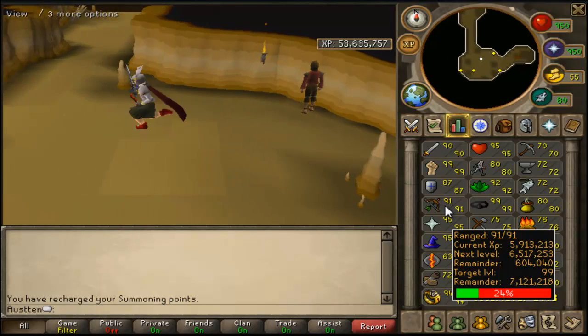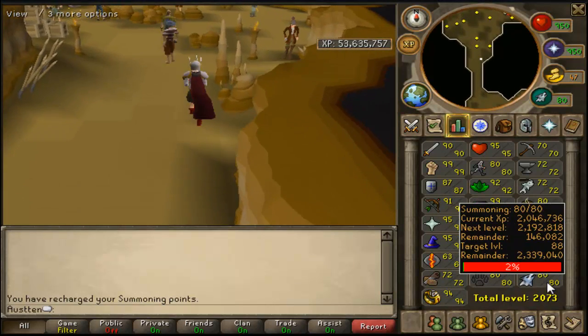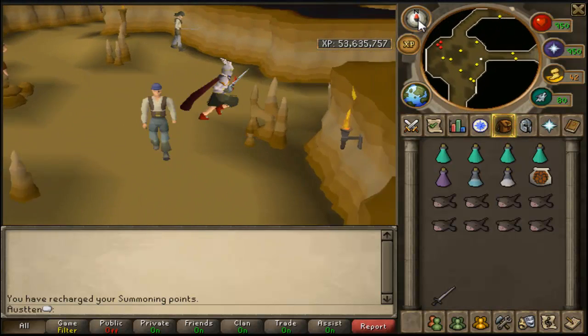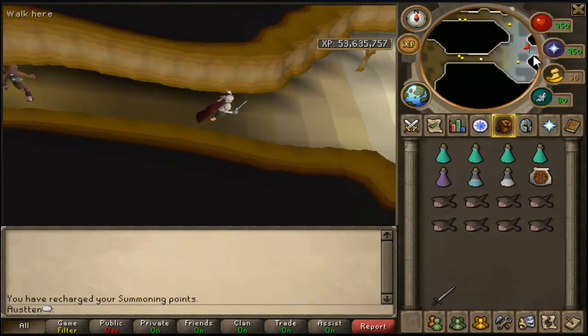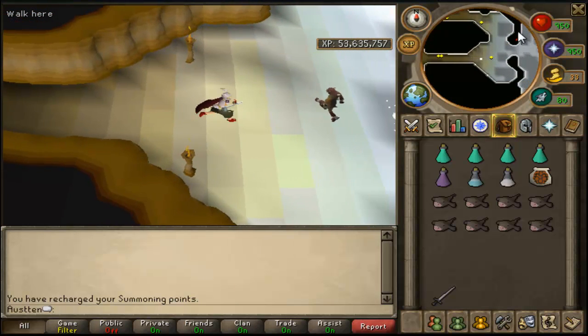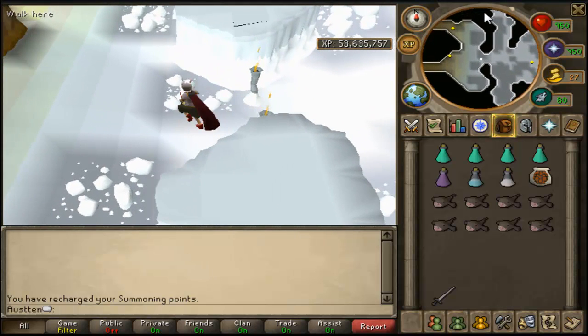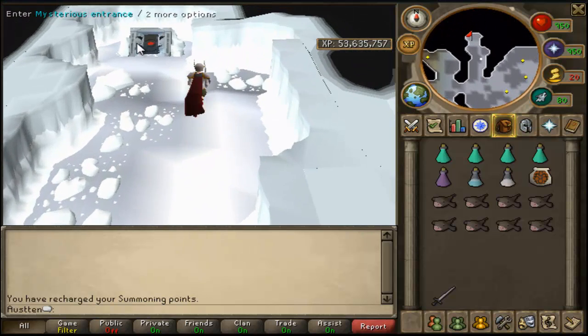I got a decent amount of range XP here - like 90 to 91 range - and it's good XP overall. You get a decent amount of charms: about 10 green charms per trip, about 10 crimson, and a few blue if you're lucky. The Frostbounds have gone down a lot - 16k each at the moment - it's November 28th, Monday.